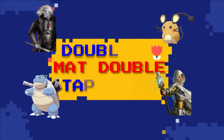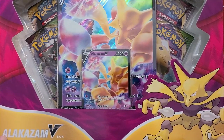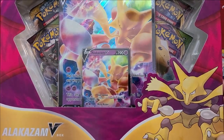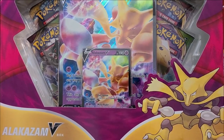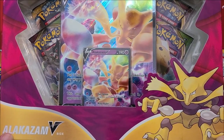Welcome, Matt, everybody, to Double Matt Double Tap. We are going to be opening some Alakazam V-Boxes today — multiples of them, yeah, a few — with various other things. Three Alakazam boxes, an Orbeetle box, some other V-stuff like Cinderace and stuff. Those are various random things. Some dollar packs. And we've got some Champion's Path to throw in there at some point.